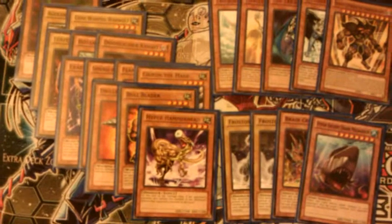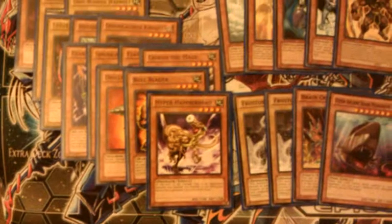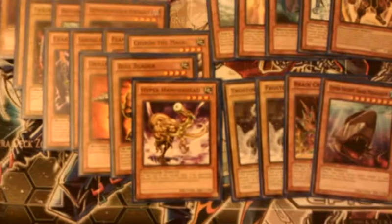Chiron won me a game. I had one spell in hand and I was staring at an Ultimate Tyrano equipped with Big Bang Shot. Chiron popped the Big Bang. At 1,600 attack we got Droroid and Bull Blader — both of which put in a lot of work.